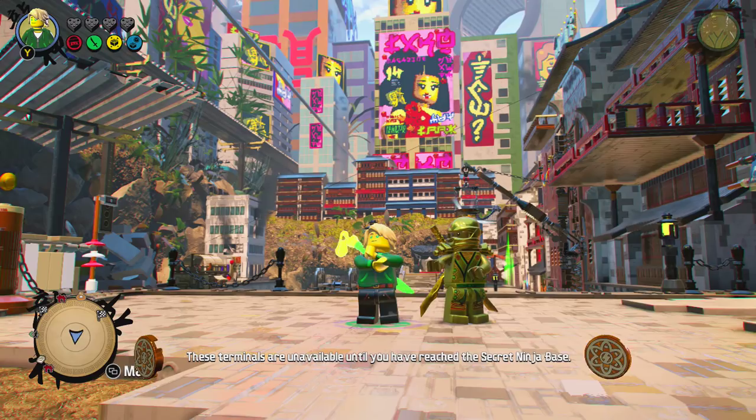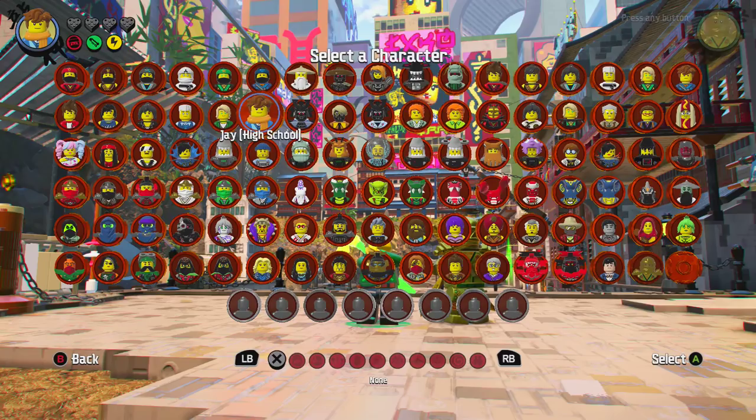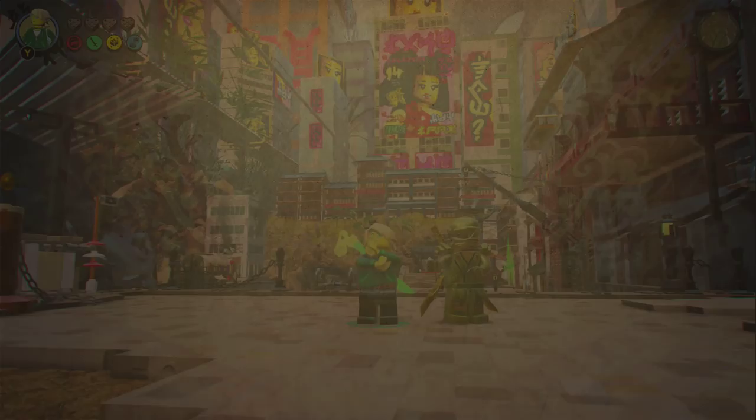He is saying there is a code for the 102nd character. Now, as you know, we have 101 characters, with the Gold Ninja being the final character that you unlock. But we have this blank space right here, and we don't know who it is. It's supposed to be a code that comes on the inside of the box when you buy the Blu-ray or DVD.